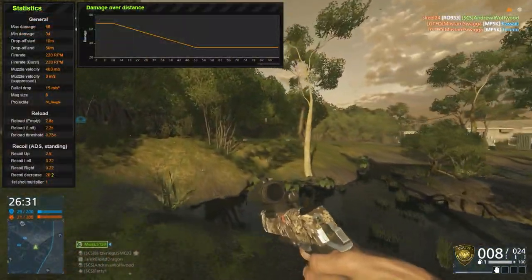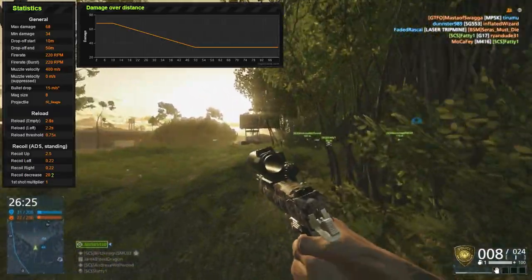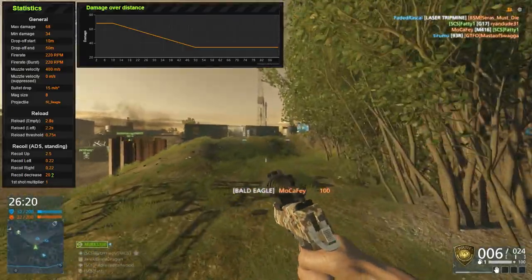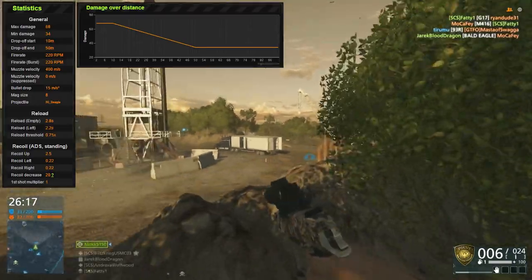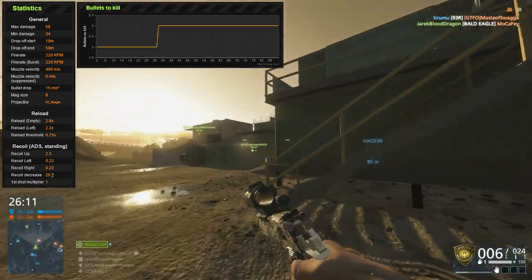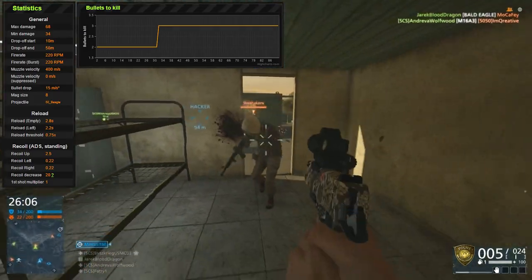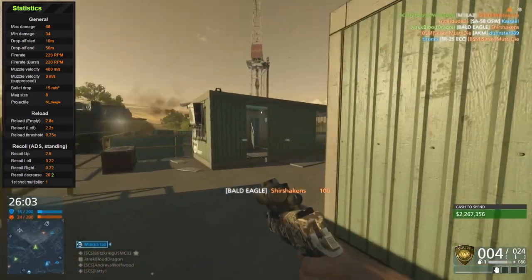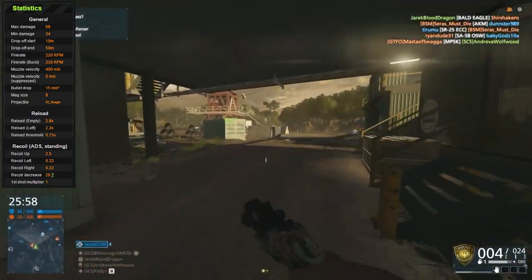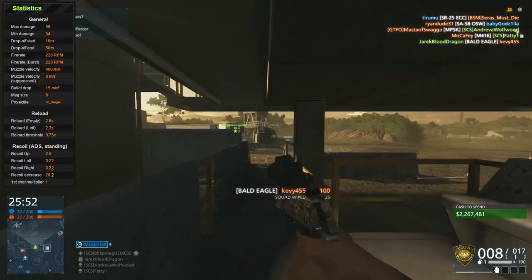Looking at the stats of this gun, you can see why I'm making a gun guide for it. It's an absolute beast when it comes to damage. Maximum damage is 68 — that is great. Minimum damage is 34 — still very strong. Damage drop-off starts at 10 meters, which is kind of close, but the drop-off end is 50 meters. This means you can two-shot people up to 32 meters away, and you'll always three-shot after that. If you get a headshot, you will kill people a hell of a lot faster, and you can one-shot headshot someone up to a certain distance. This is absolutely amazing for damage.